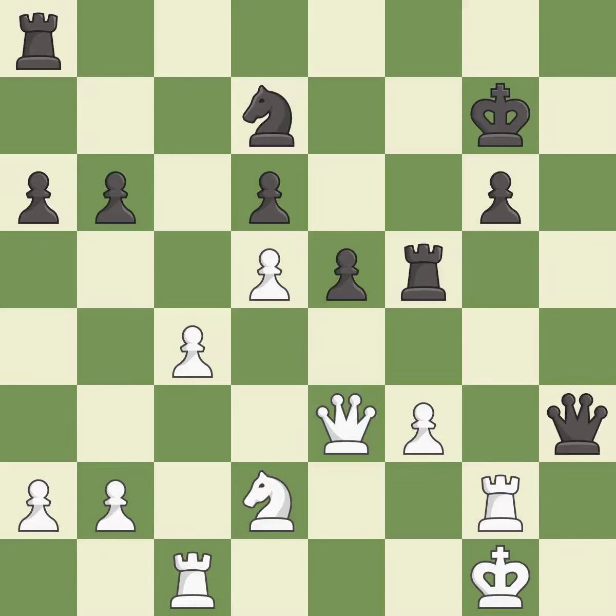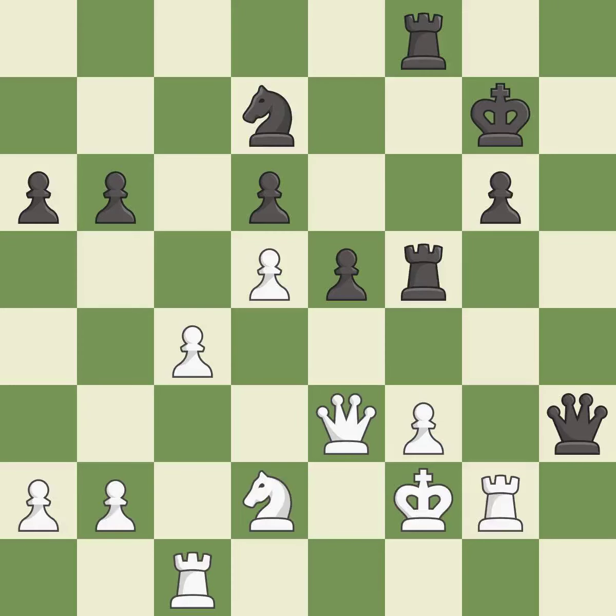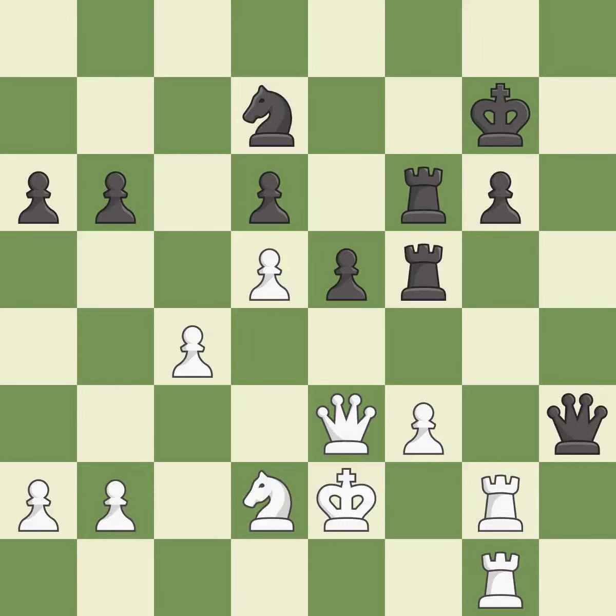This ignores an opportunity to double rooks on a single file — it is an inaccuracy. The strongest option follows — it is best. Only one move worked there, and the played move wasn't it — it is a mistake. This doubles the rooks onto a single file, allowing them to team up to create threats. This is the only good move — it is a great move. This protects the attacked pawn — it is best. That's what I would have recommended — it is best.